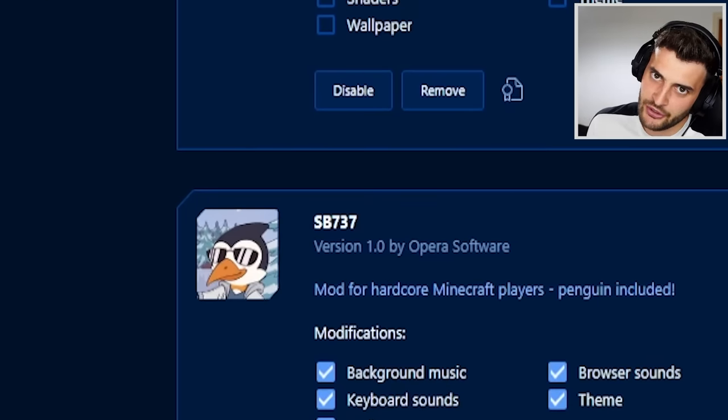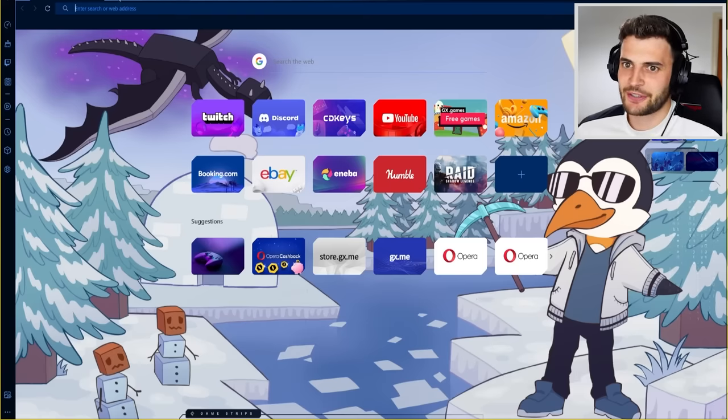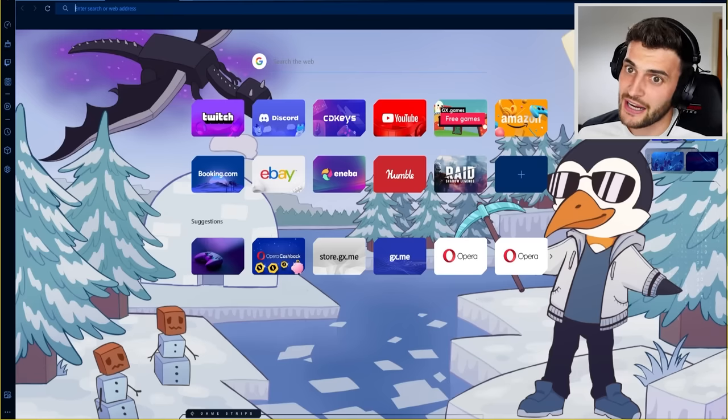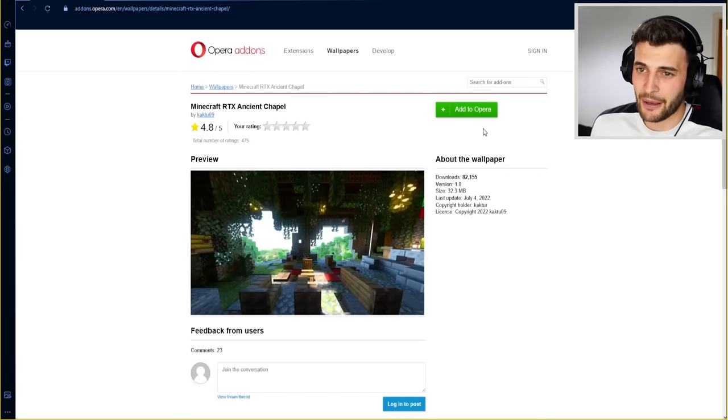I found an SP737 mod and it's very, very cool. Every time I open a new tab, it says 'Welcome back' and 'I'll see you guys in the next episode.' There are even animated wallpapers — I'm adding that one. Oh, it's beautiful.